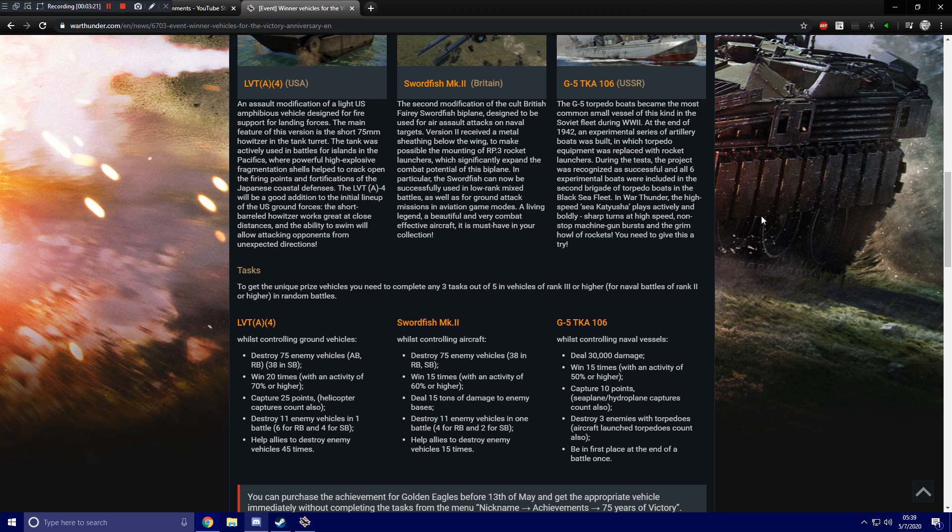The Swordfish tasks are very similar: 75 enemy air kills, or 38 in RB and SB. I don't know why ground forces doesn't get a multiplier but air forces does. Win 15 times with a battle activity of 60%. Deal 15 tons of damage to enemy bases. Destroy 11 vehicles in one battle — 4 for RB and 2 for SB. Or get 15 assists. The G5 naval tasks are: deal 30,000 damage; win 15 times with an activity of 50% or higher; capture 10 points (seaplane and hydroplane captures count); destroy three enemies with torpedoes (aircraft-launched torpedoes count also); and finish in first place at the end of a battle. I've always hated the naval ones because of the first place requirement and because capturing points and getting victories aren't as easy — naval battles last much longer than air or ground.